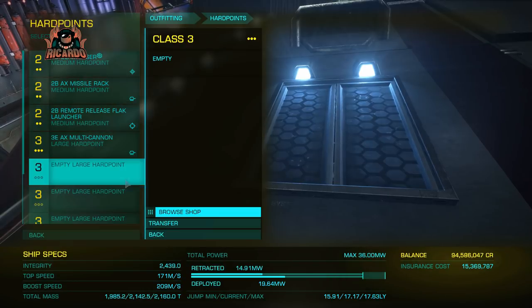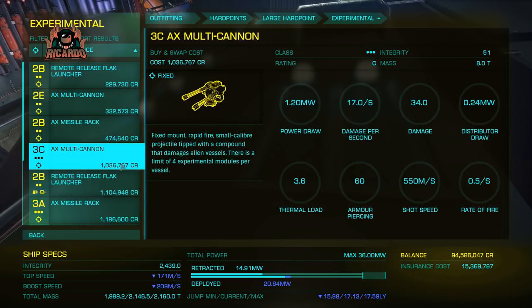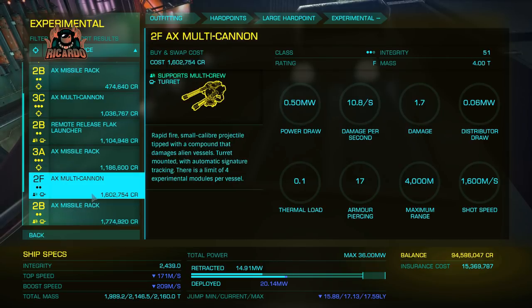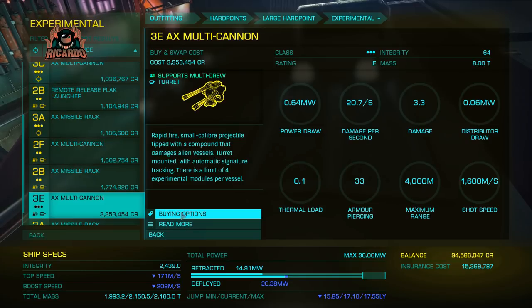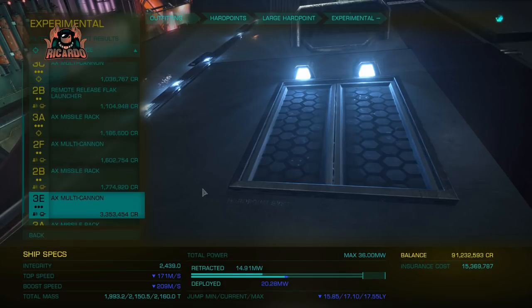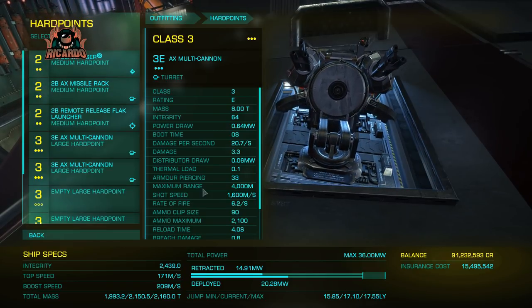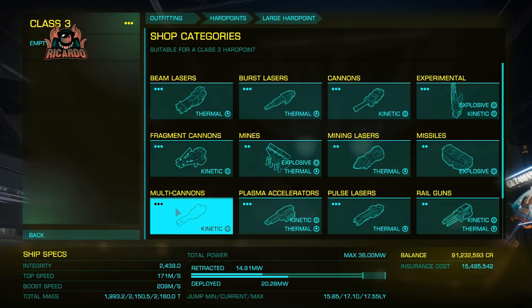My money is depleting — down to 94 million. I had about nearly 500 when I came and started this little endeavor. I think that's going to be done by Frontier to try and level people out, try and separate some people from their credits. There are still people who are going to go out and not bother with this ship — but hey, it's part of the game and it's nearly Christmas.